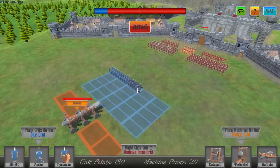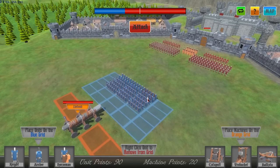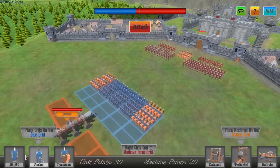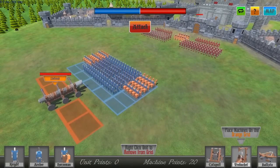How the plopping down works is that you just choose from this little selection right over here and then you can just put down units. So right now I'm thinking one line of knights, a couple lines of archers, and then we back them up with some horses. With that out of the way, let's go ahead and plan our machines.